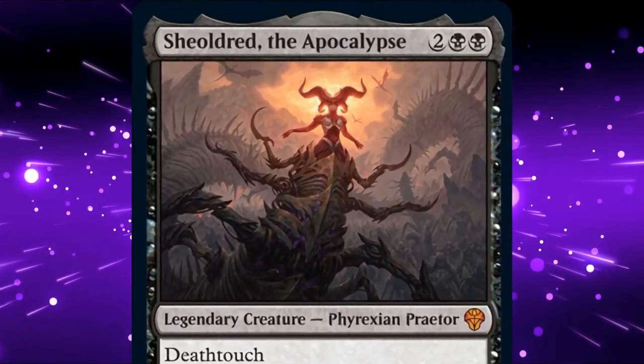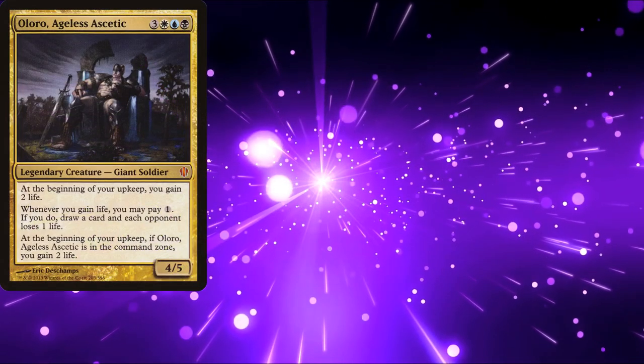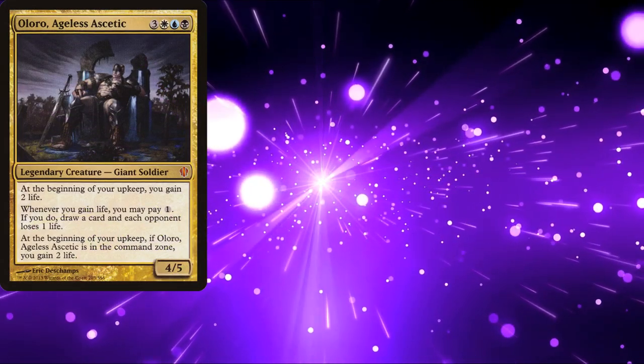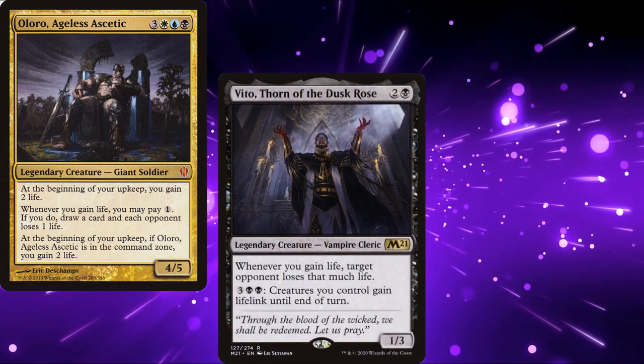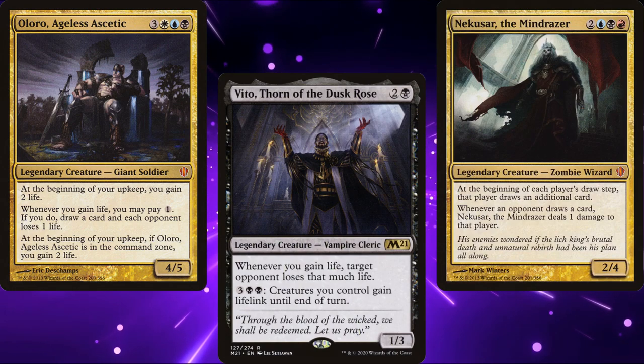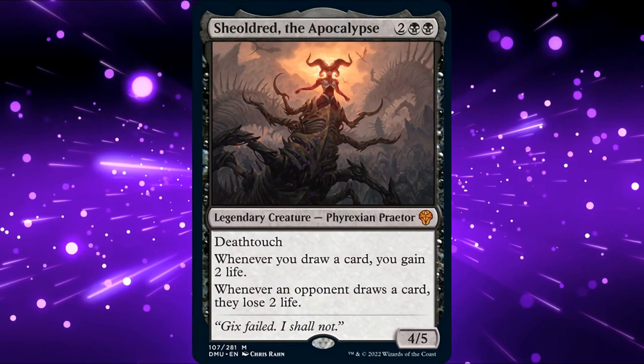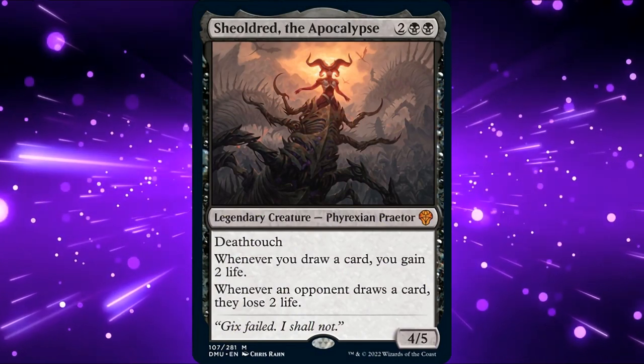Shieldred fits just fine in the 99 of existing commander decks. You could easily slot her into any stax deck that has black in the color identity. Putting her in Vito would also be beneficial. She also shines in wheel decks such as Nekusar. But I wanted her in the command zone, which means this is a mono black deck.